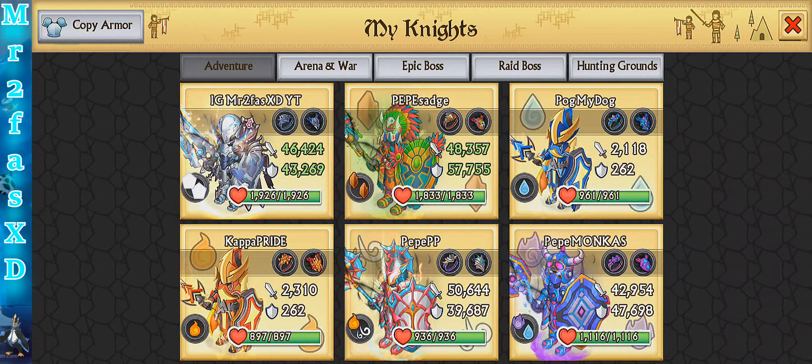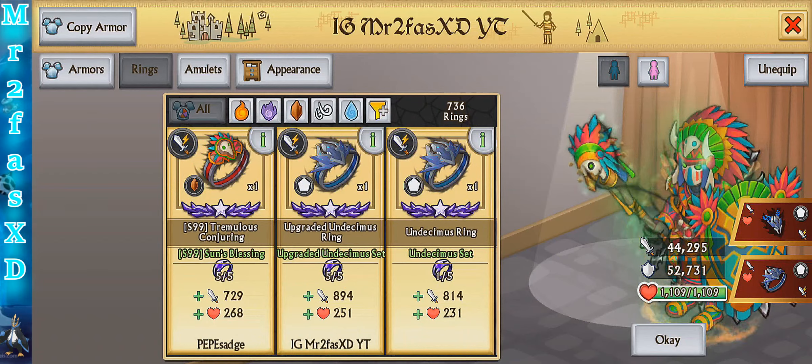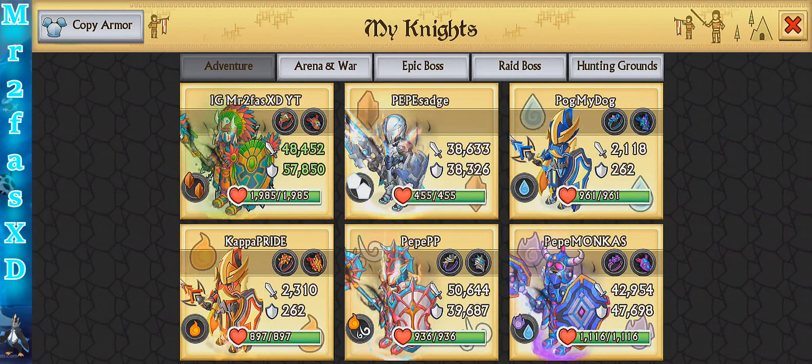Let's see the stats for the regular knight — it's got 48.5k attack, 58k defense, and 1833 health. Let's use our main knight and see what we get — so it totals up to about 48.5k attack, probably 58k defense, and almost 2000 health, about 1985 health.